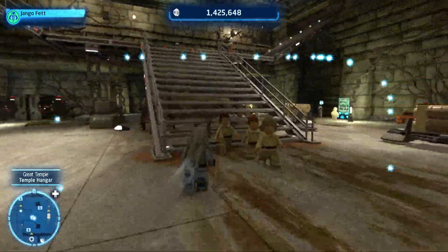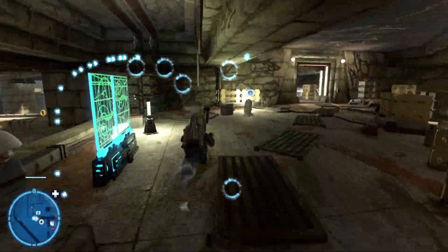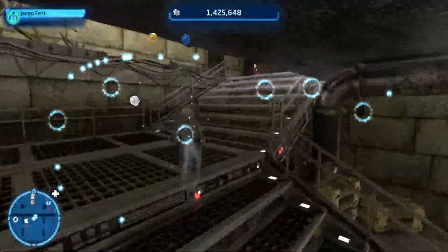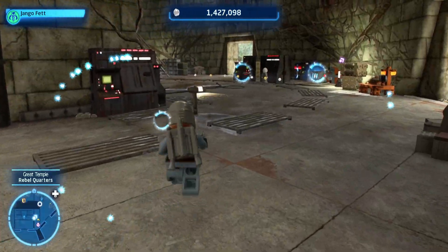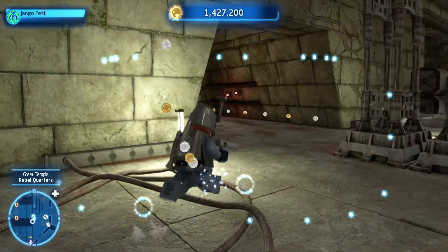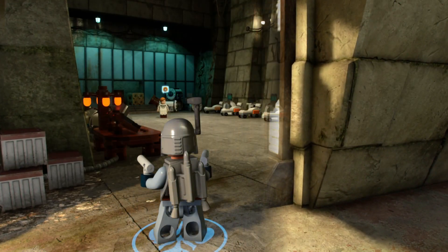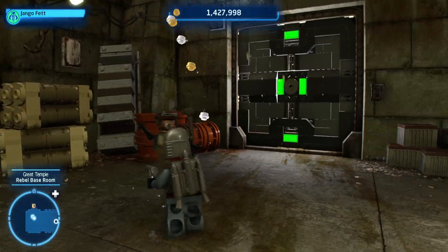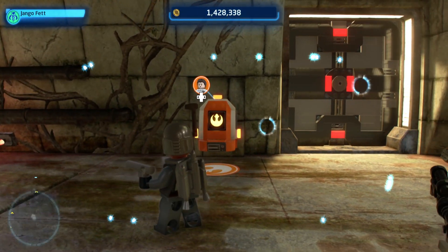We're going to head up there again and see. Come on, Jango - there must be another way to get up there. Maybe you got to go up a little bit higher. How do you get over to the middle? There's a red one - I don't know what that red one is. I didn't mean to change my area. We'll come back and check this out later, because the Kyber brick is around here somewhere.